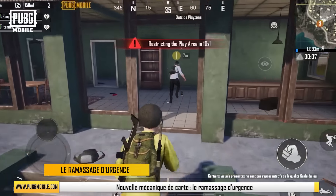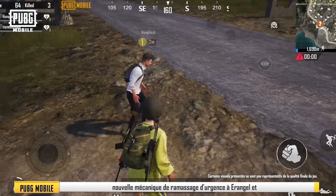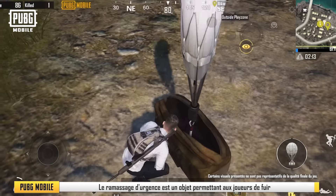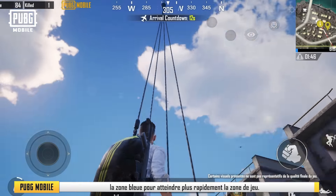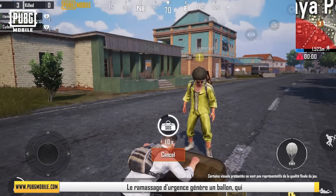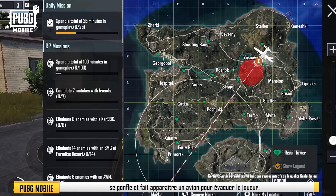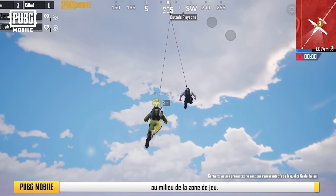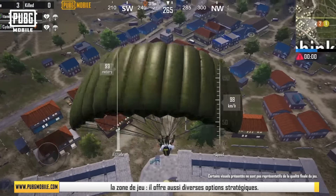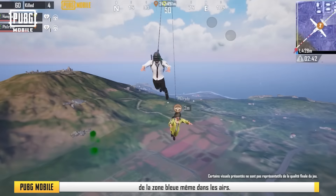New map mechanism — emergency pickup. In the upcoming version 2.0 release in May, we will add a new emergency pickup map mechanism to Erangel and Miramar in both ranked and unranked mode. The emergency pickup is an item that helps players escape the blue zone and reach the play zone faster. When players are far enough away from the play zone, they can deploy the emergency pickup in an open area. The emergency pickup will generate a hot air balloon, which will inflate and summon a rescue plane to save the player. When the player taps the plane, it will carry them to the middle of the play zone. However, even while they are in the air, players will continue to take damage from the blue zone.